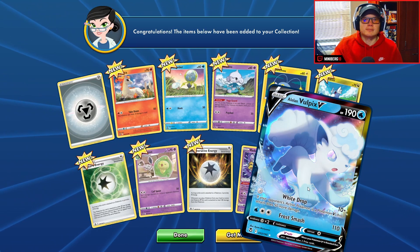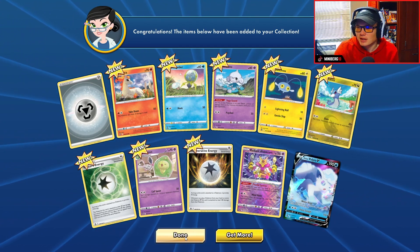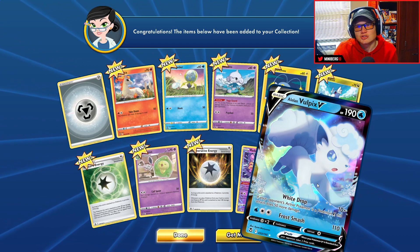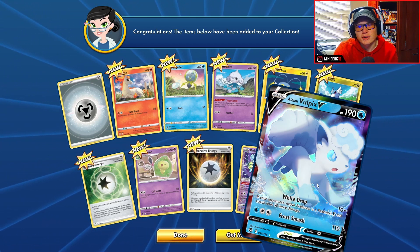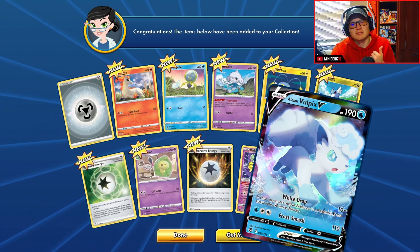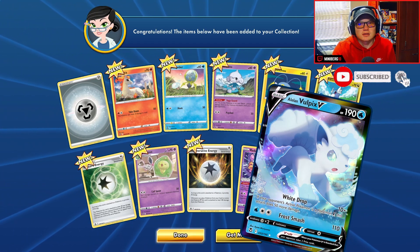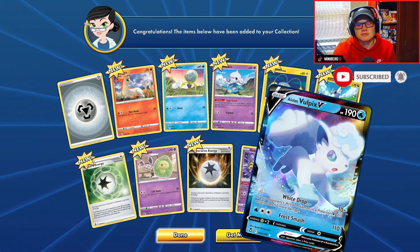And an Alolan Vulpix V — that's one of the front cards for the promo. So our best pack actually came from a pack I just bought with TCG Online coins, not the ones we got from what we actually paid for in real life. Great — hope you liked this video! Make sure to subscribe if you did, give it a thumbs up if you liked it, thumbs down if you didn't. See you in the next one, bye!